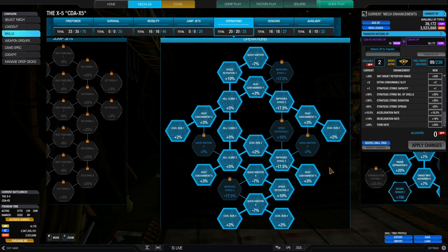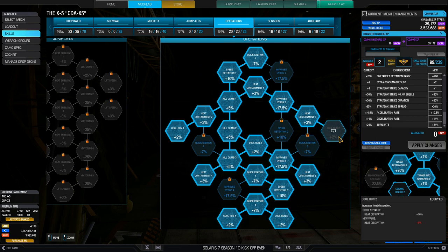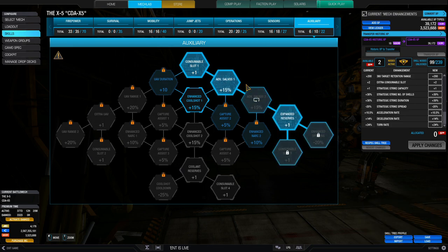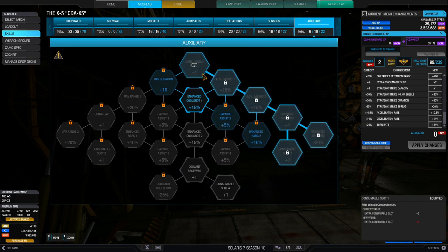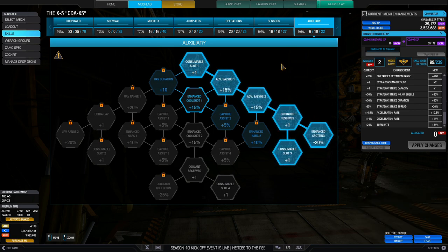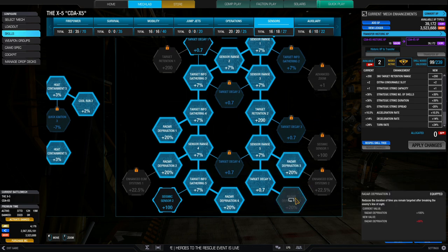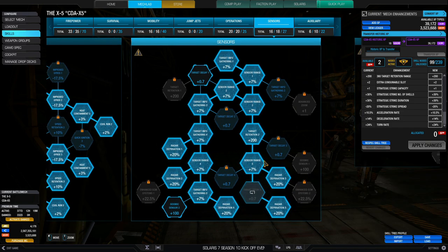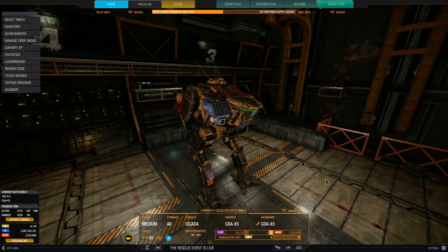Operations is 20 SPs — I'm going for five nodes of cool run for sustained fire, allowing me to dissipate heat by 10 percent, and five nodes of heat containment to increase heat capacity by 15 percent, giving quite a bit of sustain. When overheating, either use cool shots to flush it or run away and redeploy. I'm only running one cool shot because I went for two artillery strikes — 6 SPs in auxiliary. If you don't want the 100 percent rate of deprivation, removing those sensor nodes frees up about 6 or 7 SPs to use elsewhere.